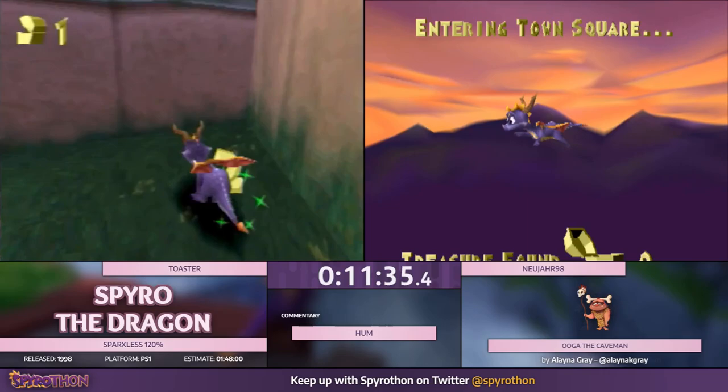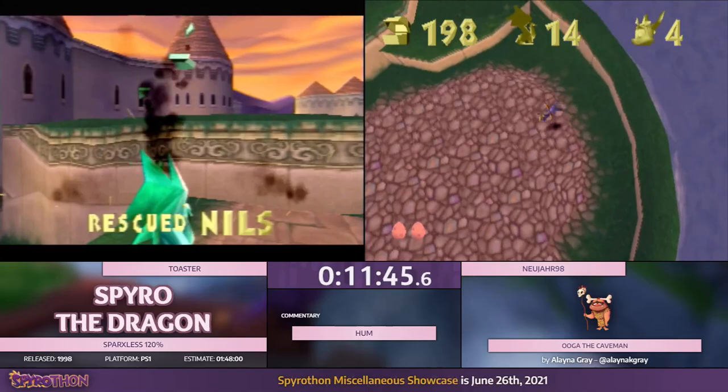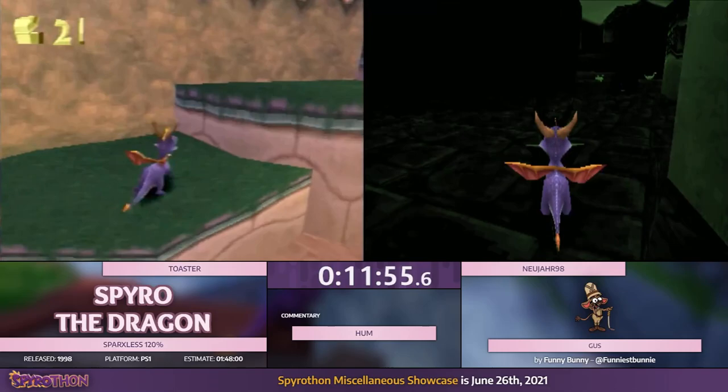I want to see both of you guys at Town Square. Do you know where the gem was? I unfortunately don't — I wish I saw it. There's a two gem somewhere... yeah, it was the bowl at the big fountain. I'm also going to grab this life in Town Square, just because it's really easy to run out of lives in this category.